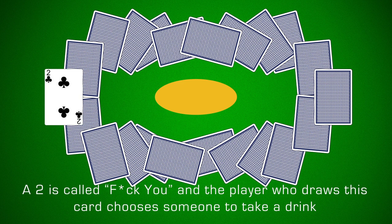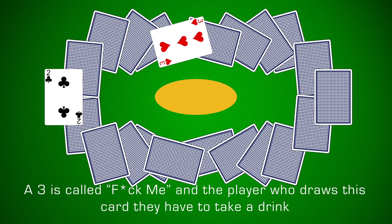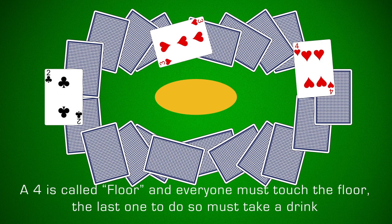A 2 means 'you' and the player must choose someone to drink. 3 is 'me' and the player has to drink themselves. 4 is floor, meaning everyone must touch the floor, and the last one to do so must drink.